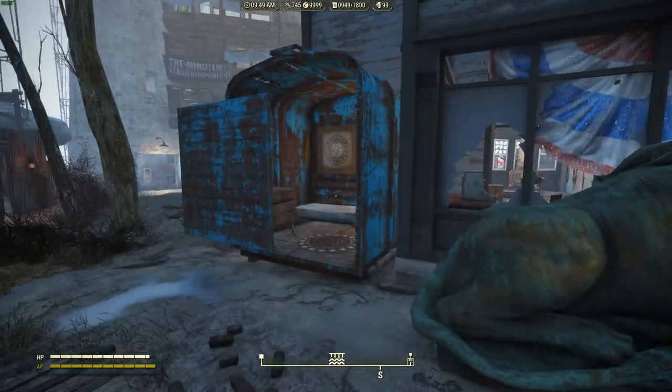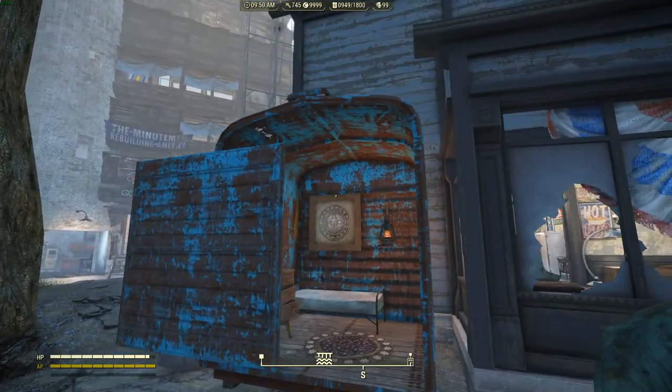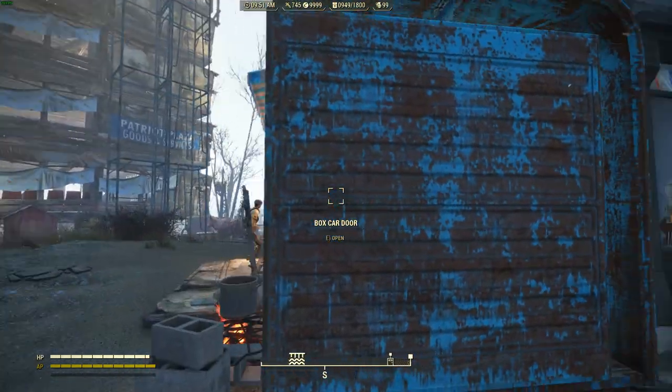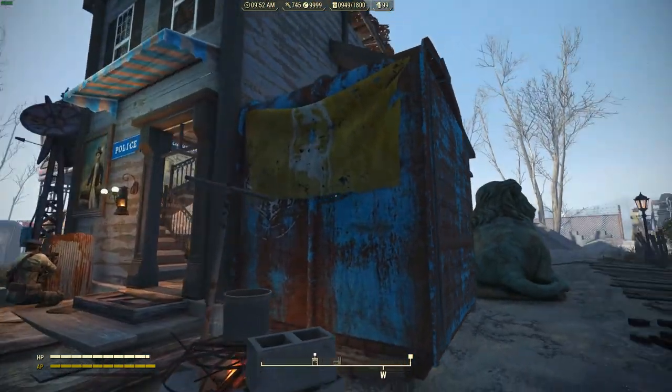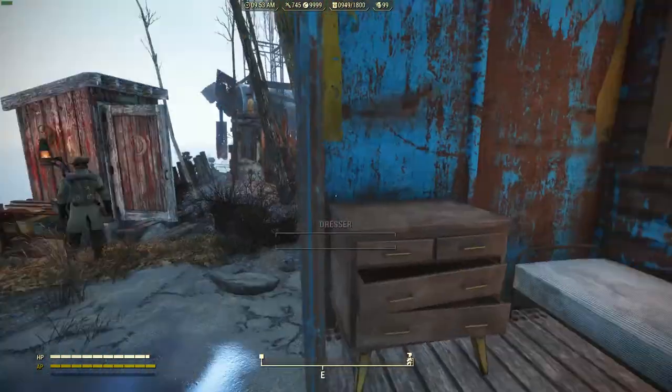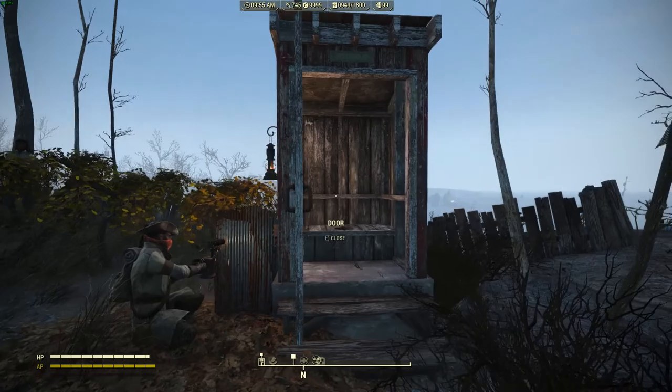There's this boxcar door thing — this is where I imagine all the synths would go, because it's for the Railroad. Kind of a little synth spot for smuggling synths, and an outhouse here.